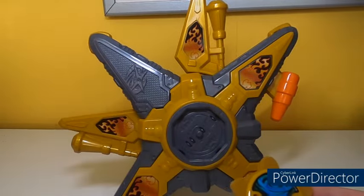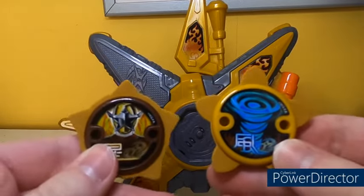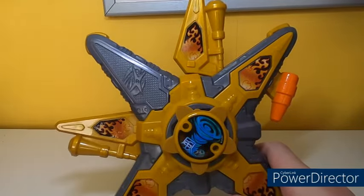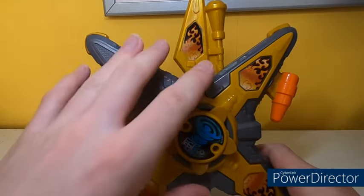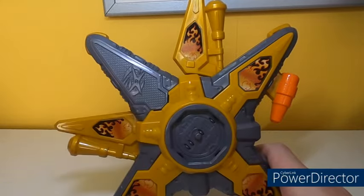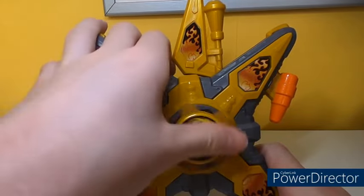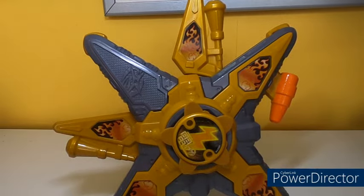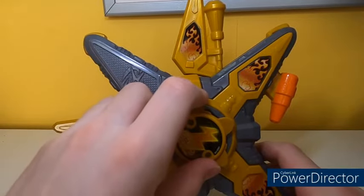The Storm Star in hurricane mode came included with this item originally. That sound is believed to be lifted from the Furai Ninja Hurricane in wind magic mode — 'kaze magic,' kaze meaning wind. Then the Storm Star in lightning mode — that effect is probably lifted from the Furai Ninja Hurricane in lightning mode, or 'kaminari magic,' which means lightning or thunder magic.